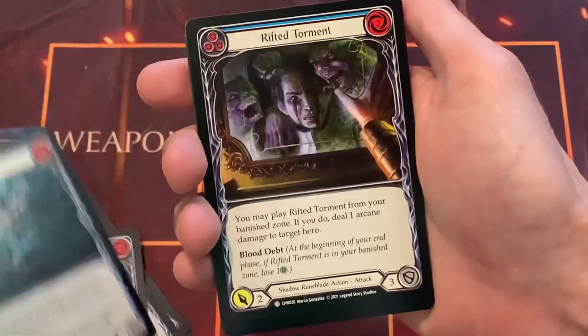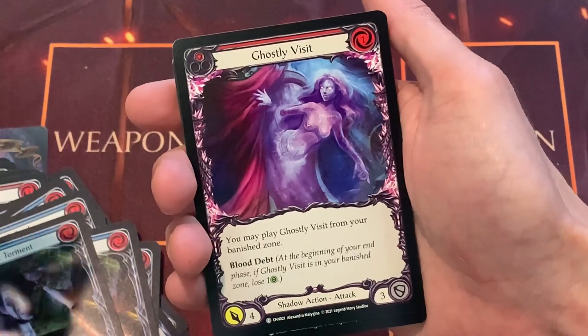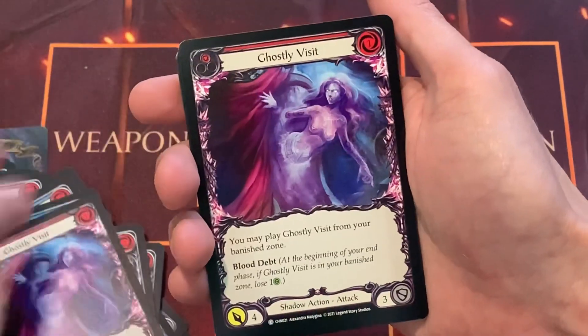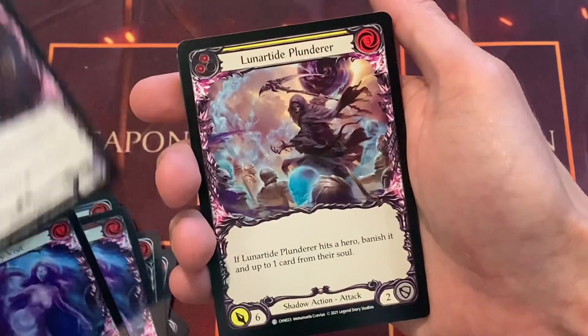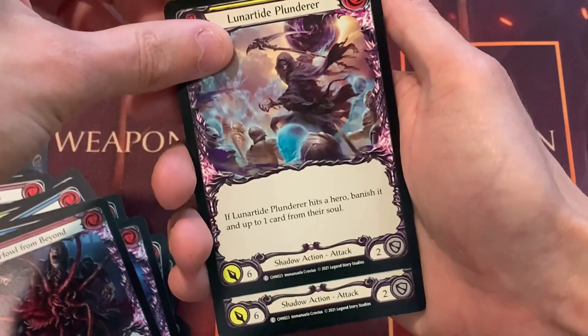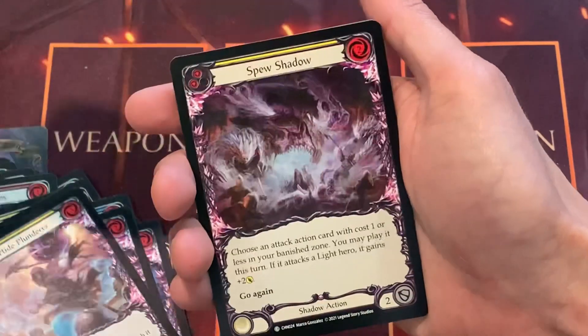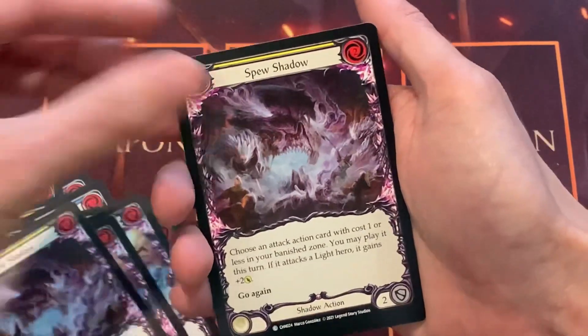Unhallowed Rites. Blue Rifted Torment — one, two. Red Ghostly Visits, one. Red Howl from Beyond. Yellow Lunar Tide Plunderer, for two.